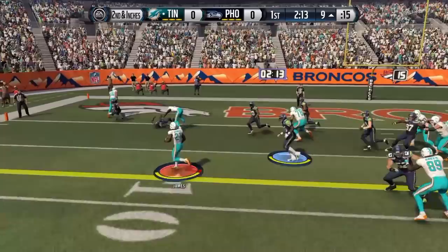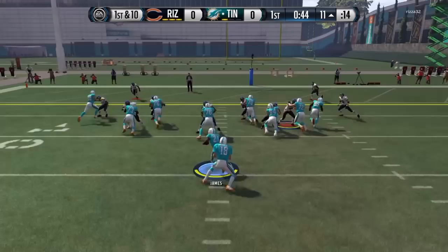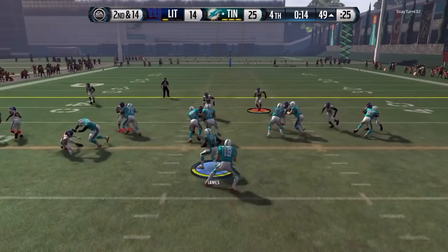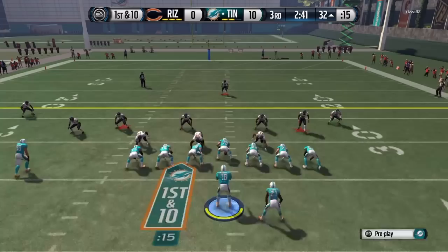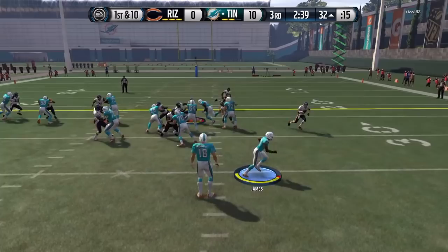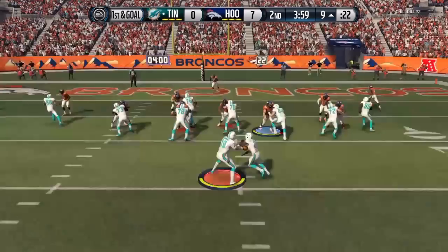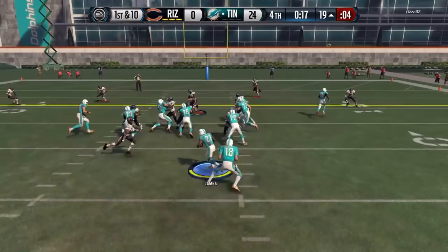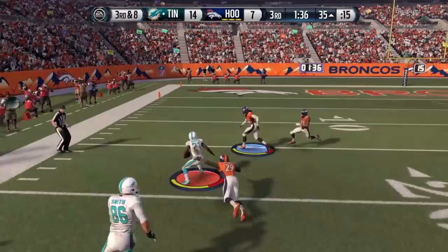Now, statistically there was something that he did do best instead of juking and spinning, and it was this right here — breaking the first tackle. Even though I say this is what he did best, I'm not saying he's the best at doing it. He did not do this more than he got down on the first hit. I would say he broke maybe nine tackles on his own, but he went down maybe 17 times on the first hit. So technically he did do this best, but he was definitely not the best at it, which is why you may have more success with LaMichael James if you're at all-pro going up against mid-tier guys. If you're going up against top-tier guys like Shazier, Barr, and Sean Lee, you might not have as much success.